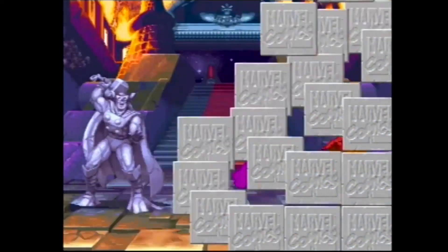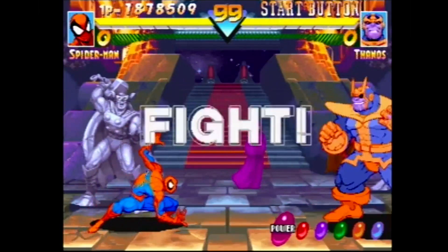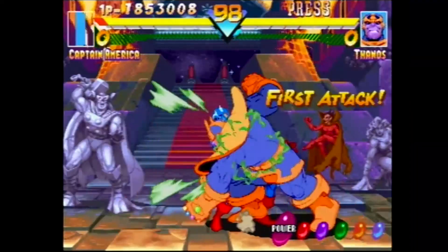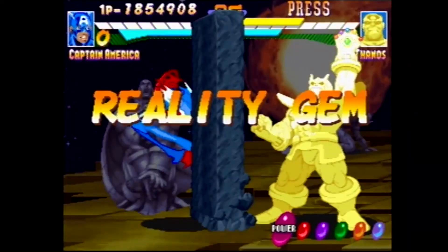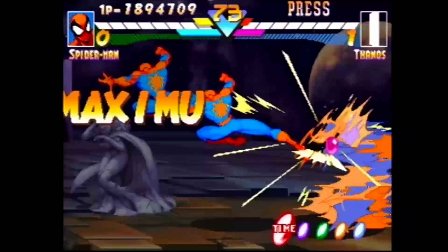After you fight your way through the roster, it's on to the Mad Titan himself — Thanos. His level looks pretty cool; I especially love the Avengers turned into statues in the background. Thanos is a nicely done boss fight, as he uses the Infinity Stones against you, giving him some pretty unique abilities. But if you persevere, you can bring down the Jolly Purple Giant.